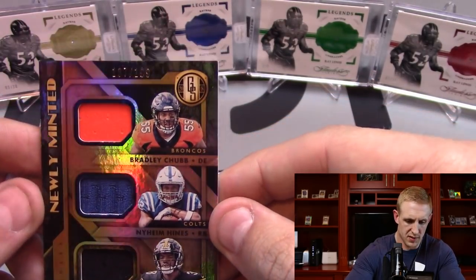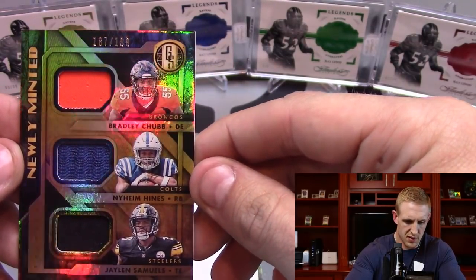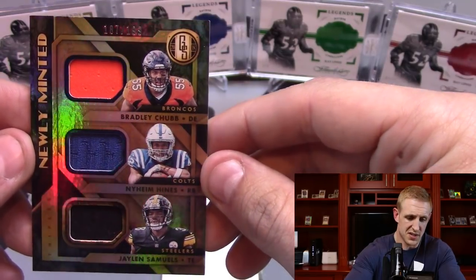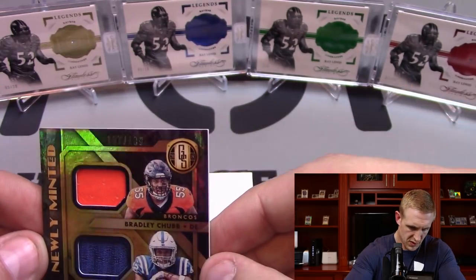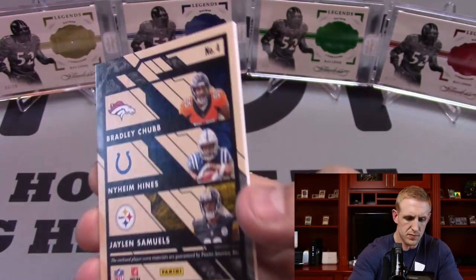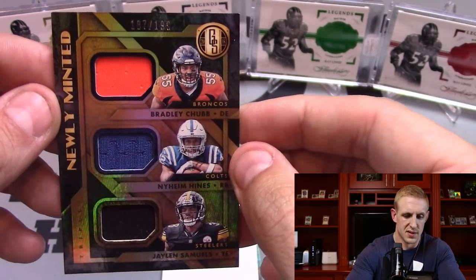The Triple Relic — newly minted Bradley Chubb, Naeem Hines, and Jalen Samuels. That's a good looking card. Triple Relic, numbered to 199. Broncos, Colts, Steelers.